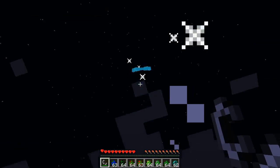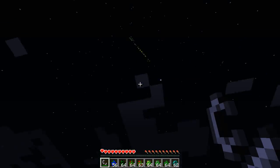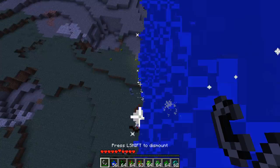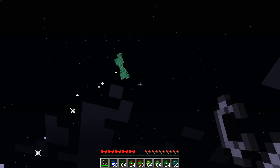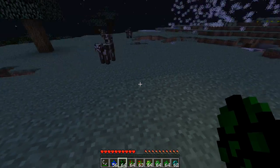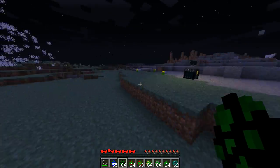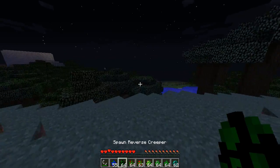The firework creeper will basically spawn a firework. You can ride the firework up into the sky - it's amazing! These guys will come at you and summon fireworks underneath you. Oh man, I'm so dead - two hearts. The firework creeper will summon fireworks underneath you, and sometimes they miss. You'll basically be riding them - watch, I'm riding the firework, and you can actually just crouch off of it, which is pretty cool.